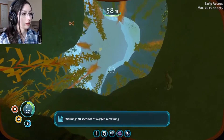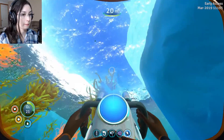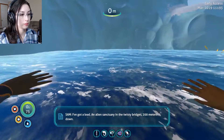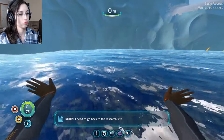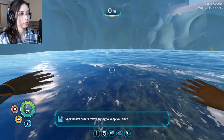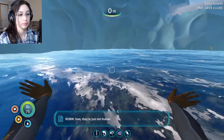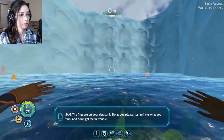I've got a lead for you - an alien sanctuary in the twisty bridges, 200 meters down. I need to go back to the research site. I can't let you - boss's orders. We're trying to keep you alive. Only because salaries cost less than lawsuits. Is that cynicism making new friends down there? Sure, they're just not human. The files are on your data bank. Do as you please - just tell me what you find and don't get me into trouble.